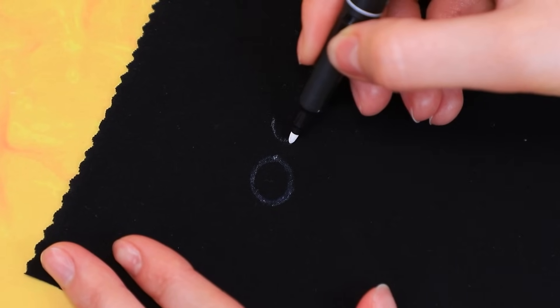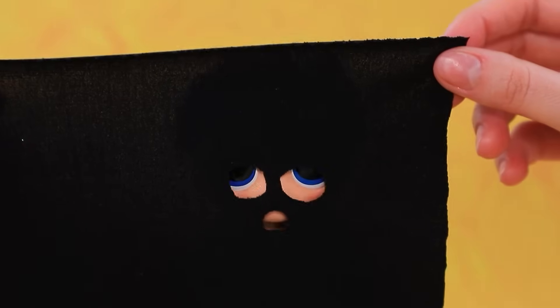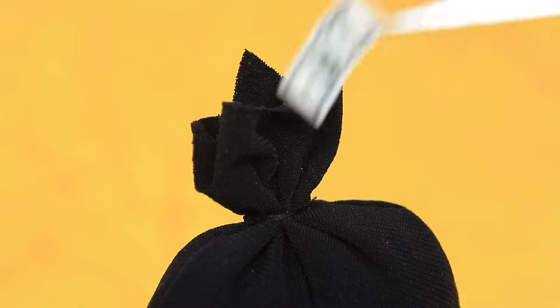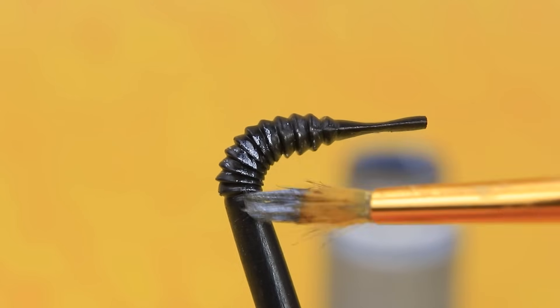Mark circles and cut out holes — is it a mask? Sew a black bag. A pipe wrench is made from a straw, painted and lightly silvered. Is this young man a robber?